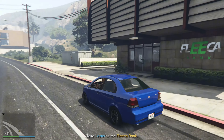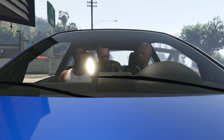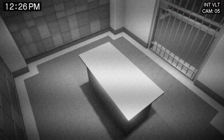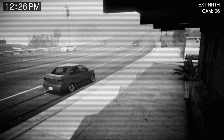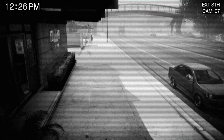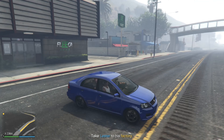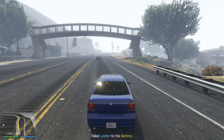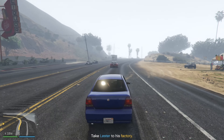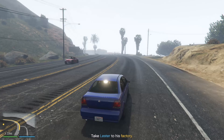Here we are at the bank — now we've just got to take a look at it and go from there. Here's the inside of the vault we're going to be robbing as well. That pretty much sums up the first bit of the heist. Now that we've scoped out the bank, we need to take Lester over to his factory where I think we might need to pick up some equipment, but I'll find out once we're over there.